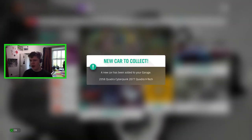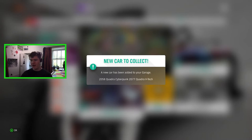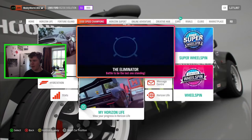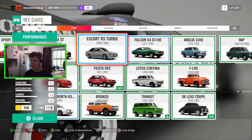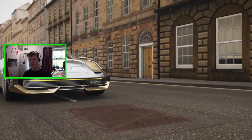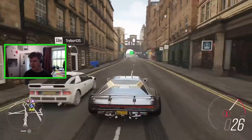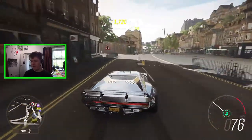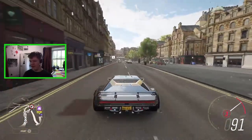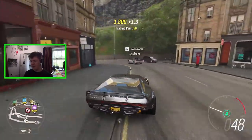A new car has been added to your garage: the 2058 Quadra Cyberpunk 2077 Quadra VTech — absolutely awesome. Let's get it out of the garage. There it is — the Quadra VTech. It's a funny looking car but I really like the look of it, and it's fast as well. This thing is very fast and very grippy in the corners.